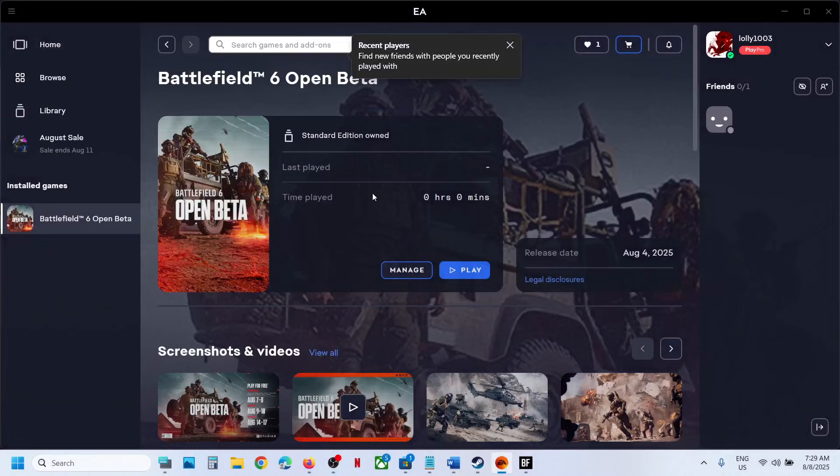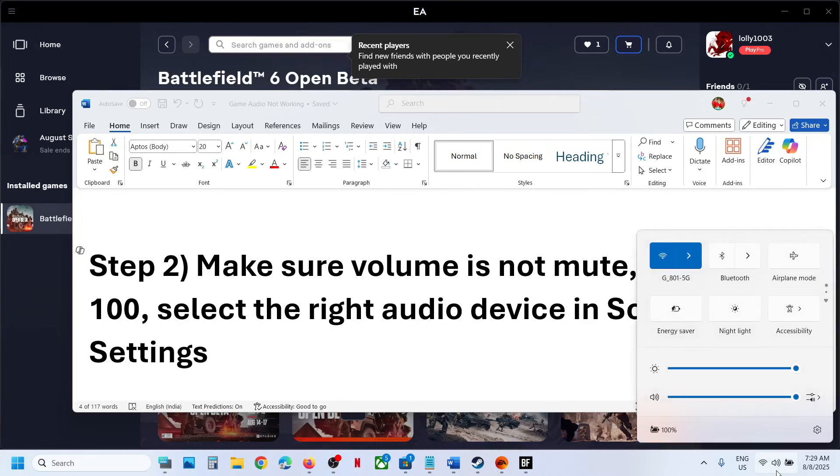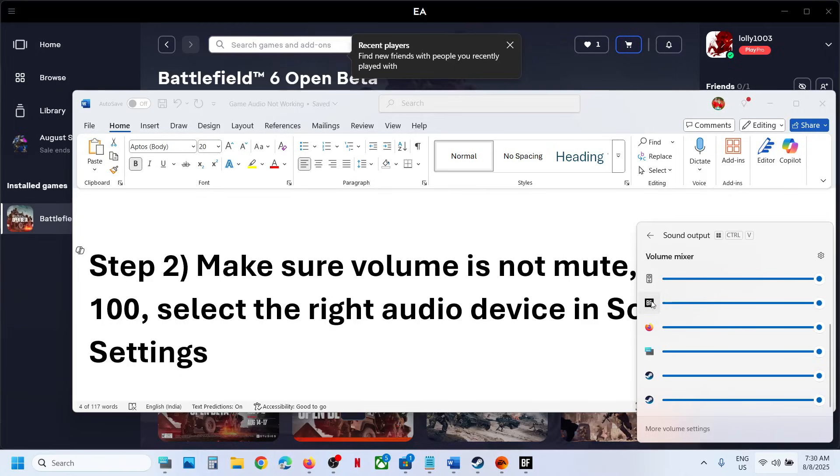If that does not work, the next step is to make sure the volume is not on mute. Click on the speaker icon in the taskbar. If you see the game listed, make sure it is not on mute and the volume is set to 100.